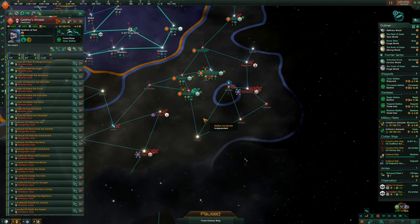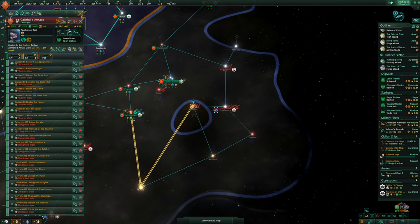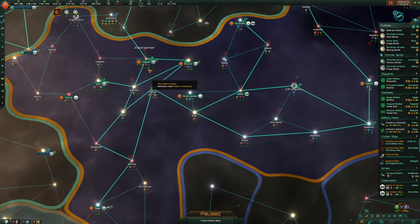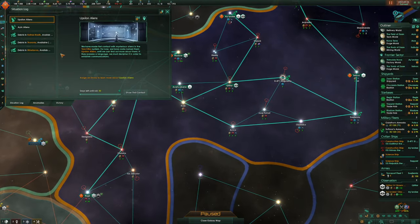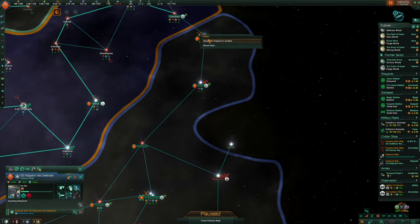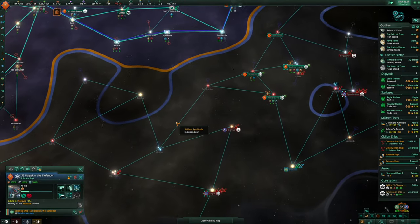We are kind of the undisputed masters of these territories now. The gateway — their gateway. Megastructures are done. I still don't know how we build this habitation module thing. Where are the science ships? Go research that. Still not sure how we do this habitation thing.